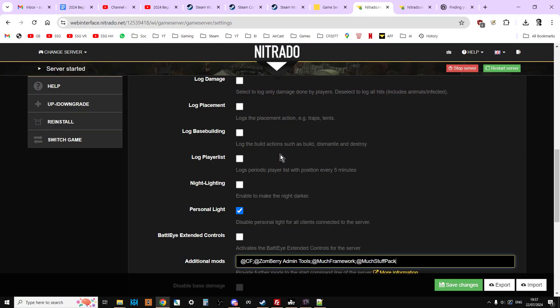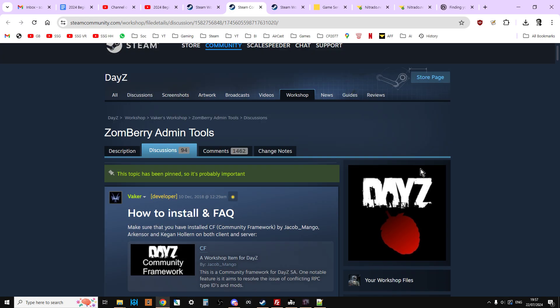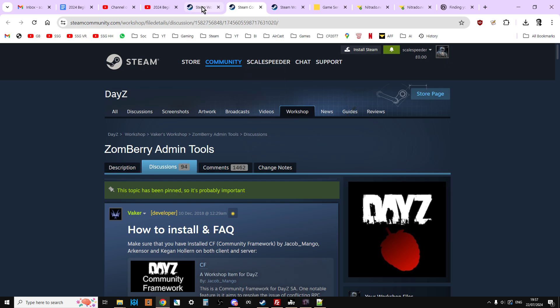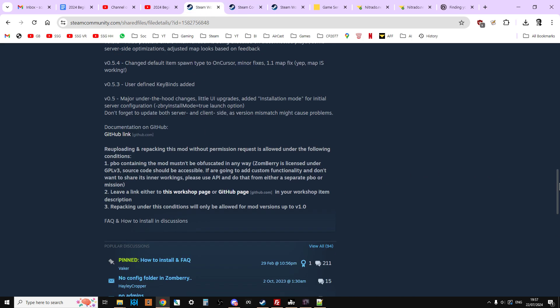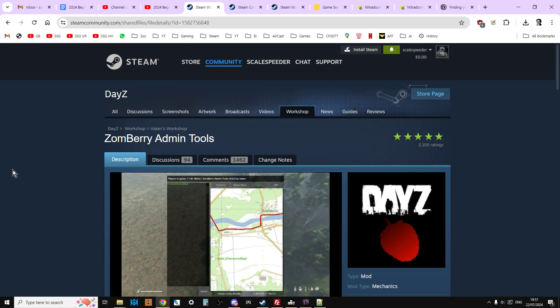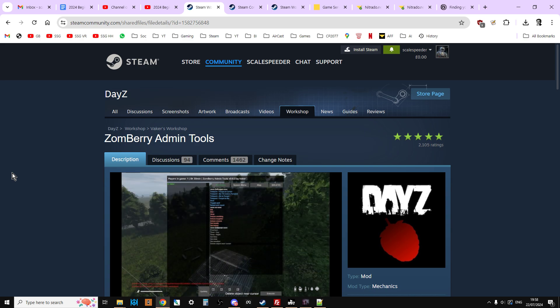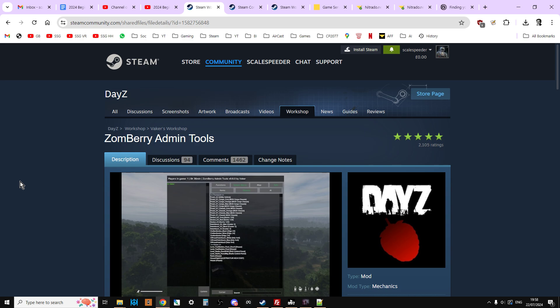So there we go — that's how easy it is to install Zomberry Admin. For a long time Zomberry Admin was the only admin tool I used. I use a fair bit of Vanilla++ Admin now as well, but Zomberry Admin always tends to work — it's nice and lightweight, doesn't seem to be bothered by updates, always seems to be compatible. I think it's very good indeed, so thank you to Vaker for creating it. Hopefully you found this useful — if you have, hit Like, press Subscribe, and I'll see you again soon.